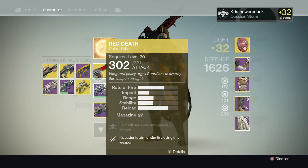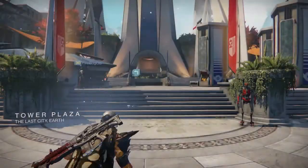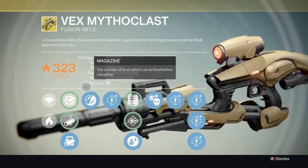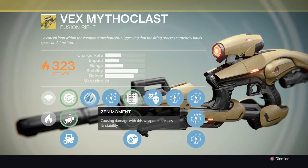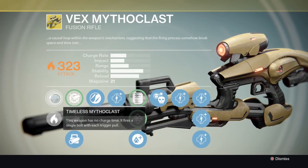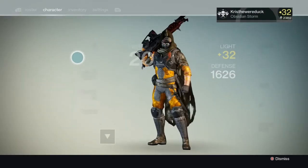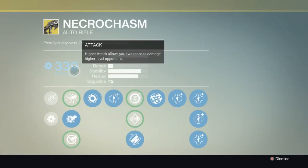Red Death has pretty good stats - you can two-shot people in the head if you do it correctly. He also has the Vex Mythoclast. Its unique perks are Zen Moment, where causing damage increases stability, and Crowd Control, where kills grant bonus damage for a short time. This weapon has no charge time and is classified as a fusion rifle, but fires like an auto rifle.